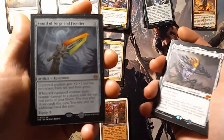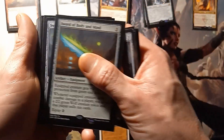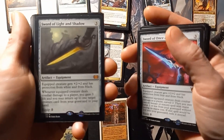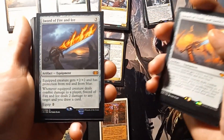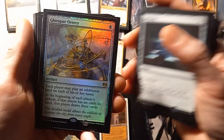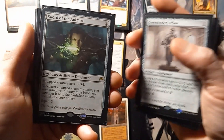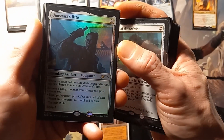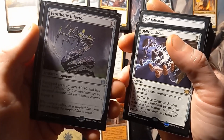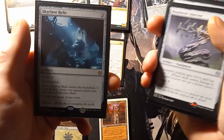That's not where the fun ends because then we go to the Sword cycle: Sword of Reforge and Frontier, Sword of Body and Mind, Sword of Hearth and Home, Sword of Feast and Famine, Sword of Once and Future, Sword of Light and Shadow, Sword of Truth and Justice, Sword of Fire and Ice, Sword of Sin and Steel, Sword of War and Peace. Then we have Sol Ring, Gepher's Orrery, Commander's Plate, Sword of the Animist, Imozawa's Jit, Soul Talisman, Oblivion Stone, Prosthetic Injector, and Skyclave Relic.